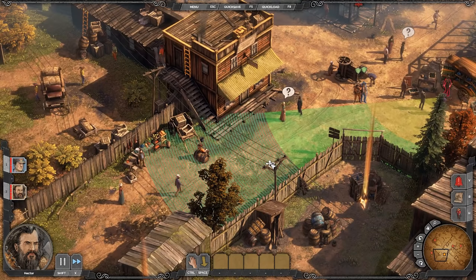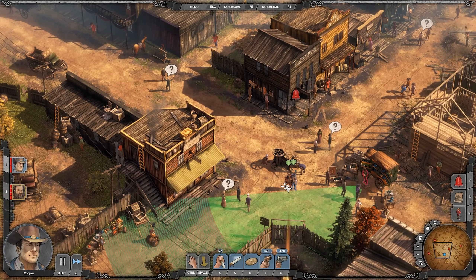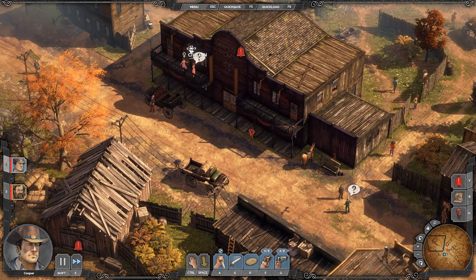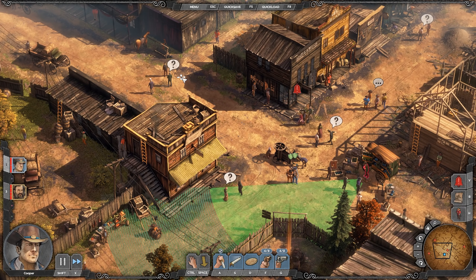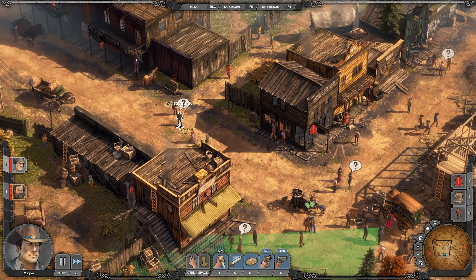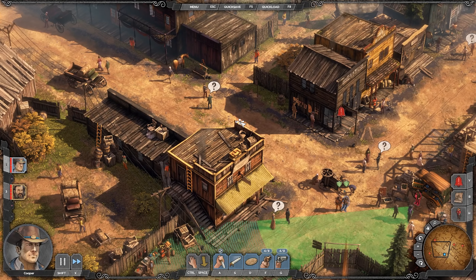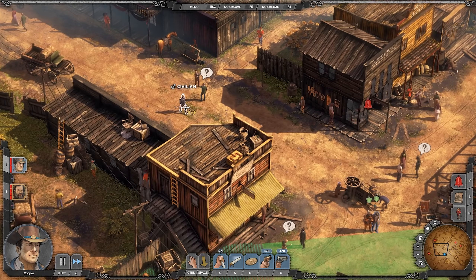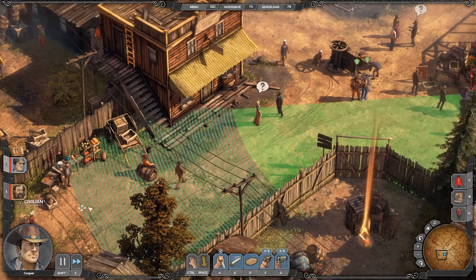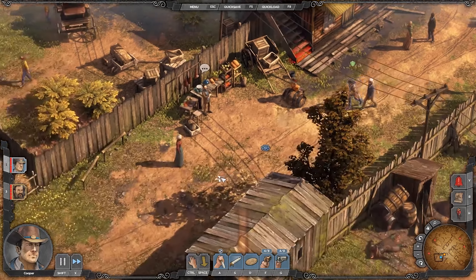We're going to listen in on all the conversations first and then quick save before tackling the more dangerous stuff. There's a periodic conversation to watch for — a man in a white hat walks to the brothel and has a conversation with a woman there. We move ahead to catch it. It's a story-beat conversation about a mysterious man with dead eyes who came with the workers and is now at the mayor's, and a local woman named Betty who's fallen ill.